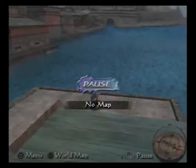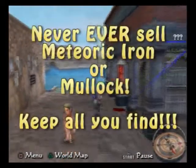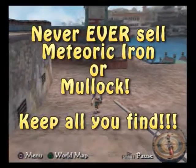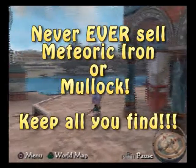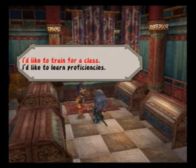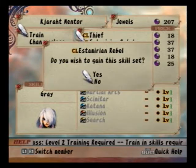Tip number 4: I do realize how frustrating it can be to hold onto items, but never ever sell Meteoric Iron or Moolock. These items will be required later on. Moolock number 7 especially — it's complicated. Just hold onto all those items. Don't throw them away.